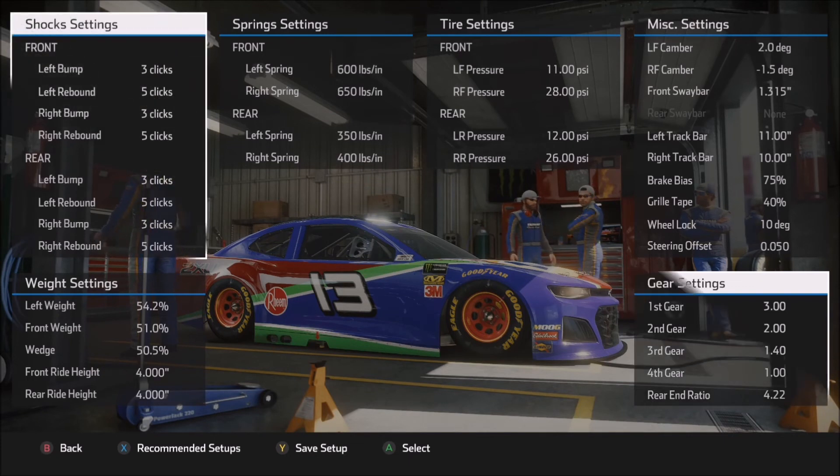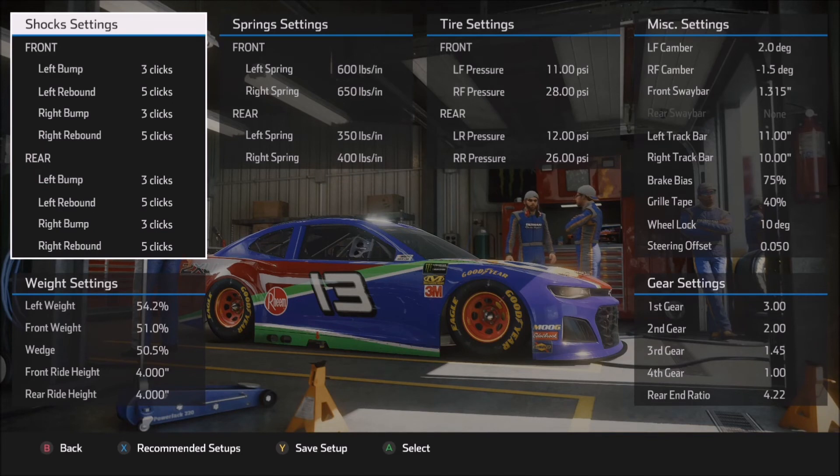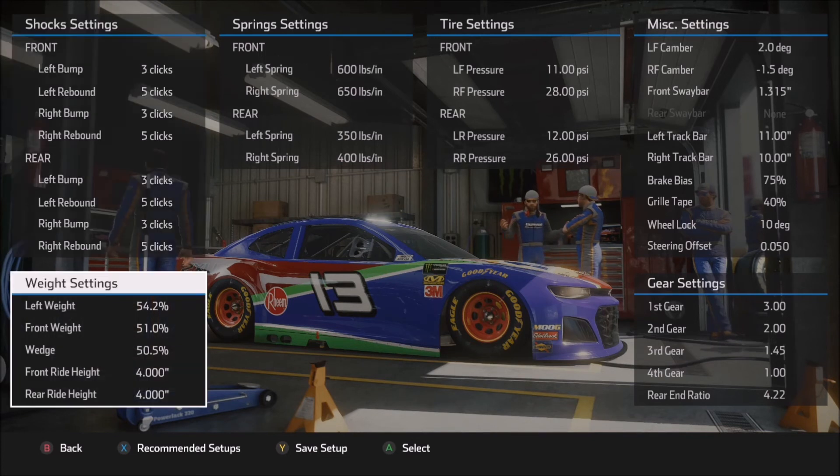Now let's move into our second setup. The second setup is more geared toward a race setup and is a little bit tighter and a little bit more stable for the longer runs. For those of you who like to use the more aggressive tire wear and fall-off settings, you're probably going to need to tighten this up a little bit more. But I wanted to keep some speed in the car for those of you who use either the minimum tire wear or the normal tire wear settings — this should give you a good starting point. A lot of the settings here are shared from the other setup, but this gives a little different feel.